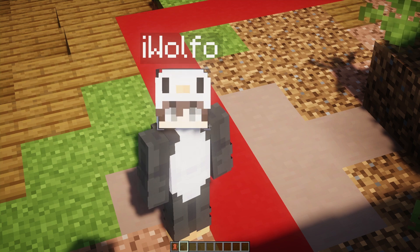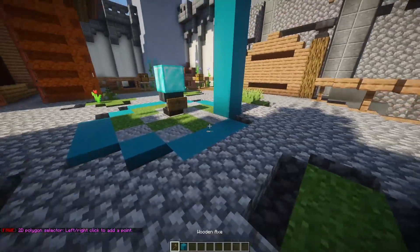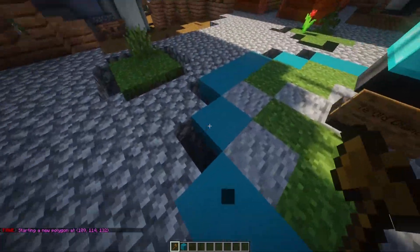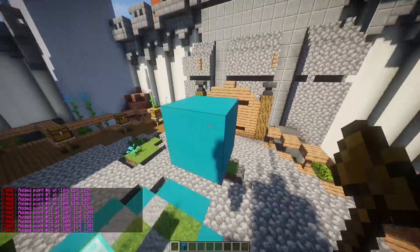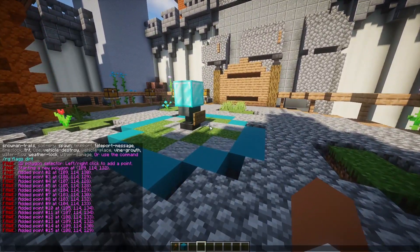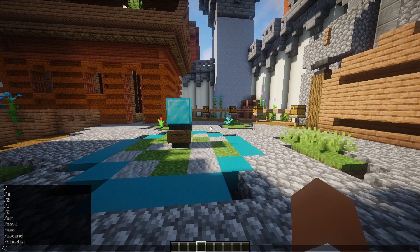We have one more example to show you. If we do '//sel poly' we're going to change the selection tool to a polygon type. I'm going to select each area in a more circular form until we reach the very back and select up here. This is a rough example, but you can do better. Now we have this region selected, so we can do region define again and give it a name — I'm going to call this one 'diamond'.